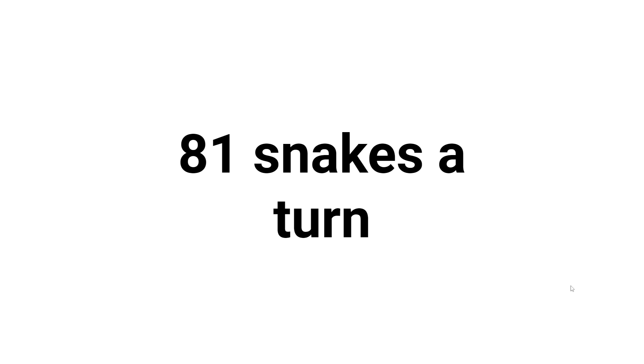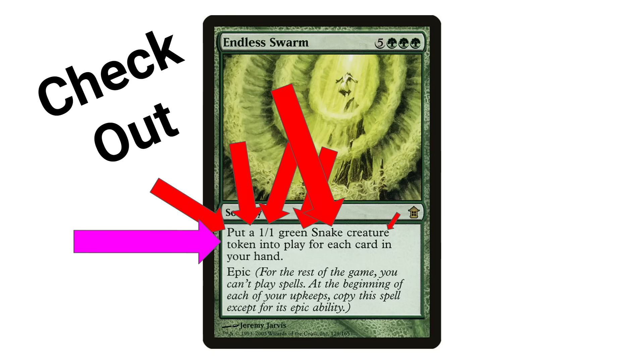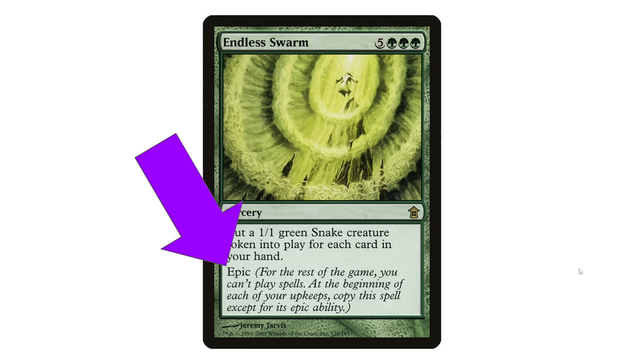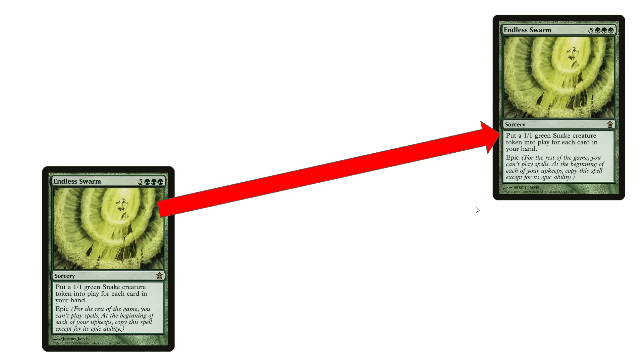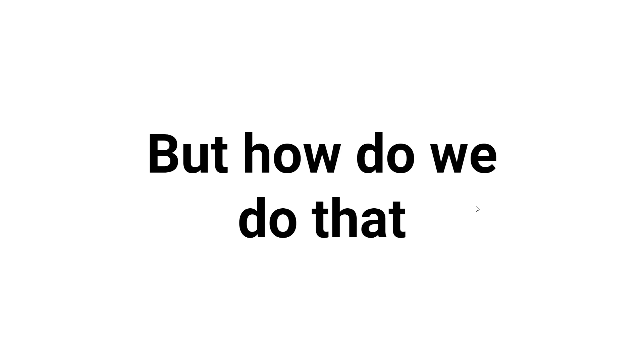Hey kid, do you want to make some 81 snakes a turn? Check out Endless Swarm. Put a 1/1 green snake creature token into play for each card in your hand. And also it's epic, so for the rest of the game we don't get to cast spells, but this card copies every turn. So we get an Endless Swarm, which makes another Endless Swarm, which makes another Endless Swarm, and so on.